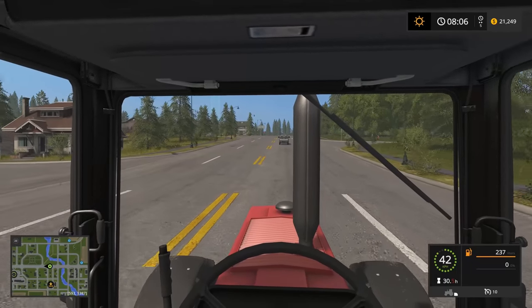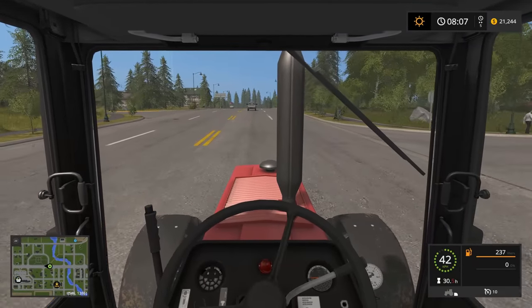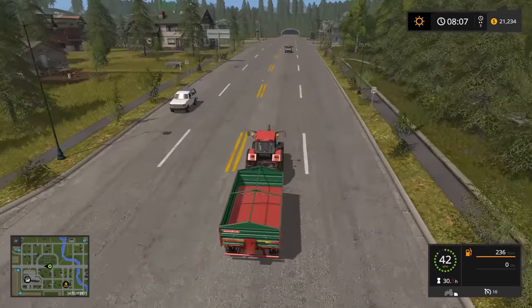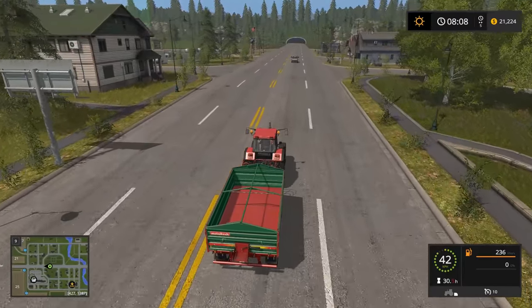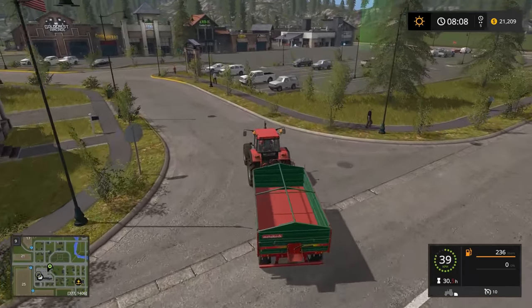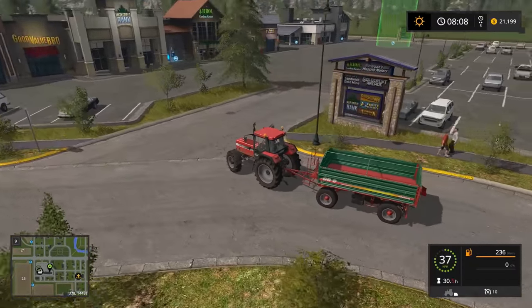I've actually got a dead zone here — I need to turn that off. The game by default gives you a dead zone because it expects you to use an Xbox controller. I'm on PC so I've got a wheel and I don't want this dead zone. Also, you can't change your controls in Farm Sim 17 whilst you're in the game — same as 15. You have to come back out to the main menu and then go into options. It's a bit of a pain, but that's the way it is.